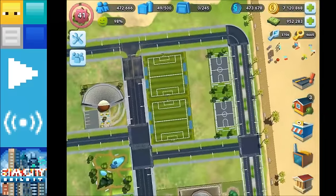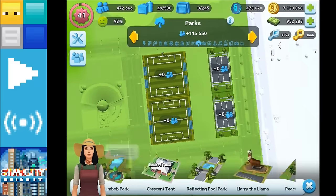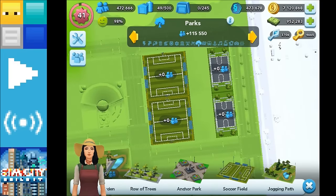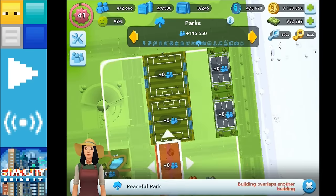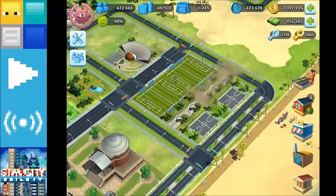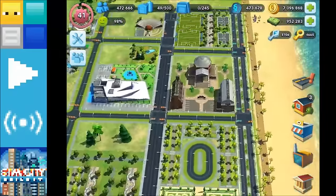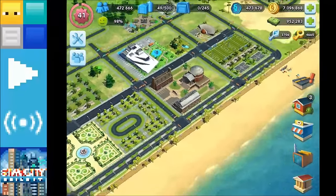Then we need to pick a park to put in the space between the soccer field and the basketball courts. From eyeballing it I think we're looking at the peaceful park being a good representation. Let's just try that and see how it looks. Oh, that's pretty good actually — yeah, I think I prefer that. It looks good from a distance.